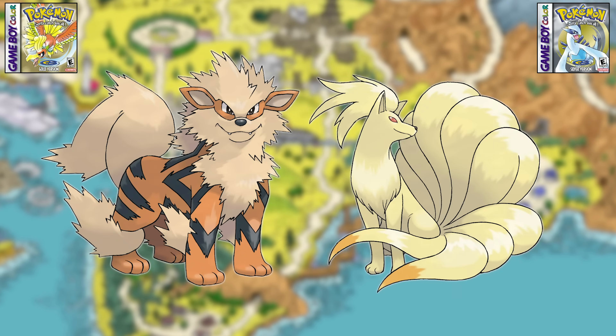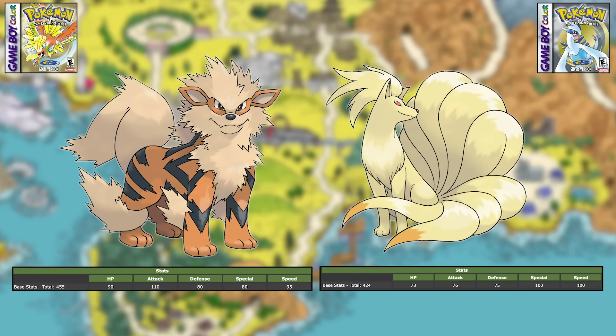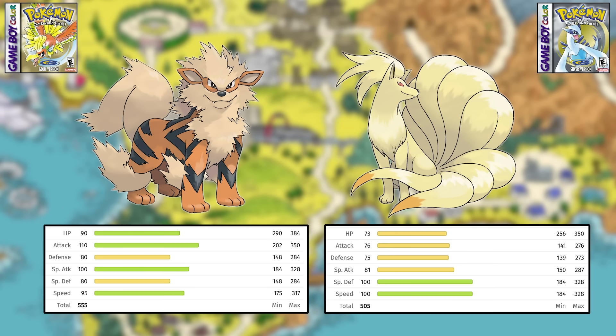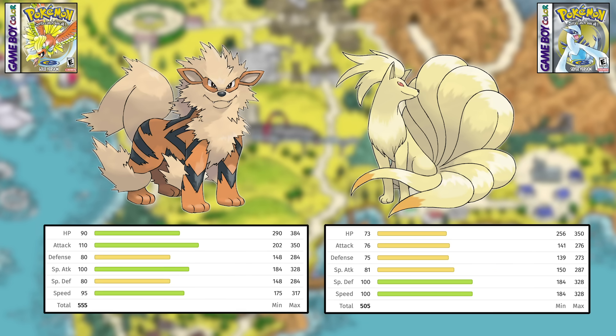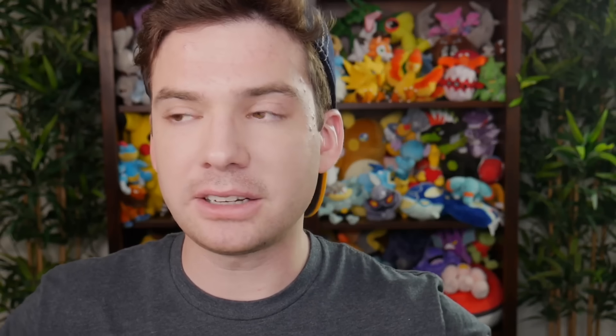In Gen one, Ninetales got the win for having the superior Special stat, meaning Ninetales effectively had 100 in both Special Attack and Special Defense. But now due to the system change, its Special Attack has been dropped down to 81. Meanwhile, Arcanine had effectively 80 in both Special stats before, but now its Special Attack is 100. Ninetales' base stat total dropped 19 points while Arcanine's grew by 20, resulting in an enormous base stat total discrepancy of 50 points. Arcanine now has the higher Special Attack and an even higher physical Attack — it's just miles stronger than Ninetales.